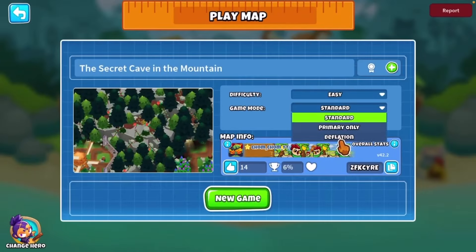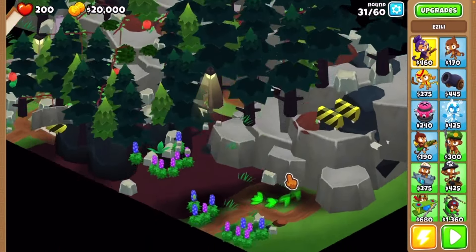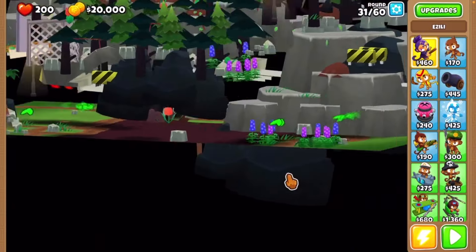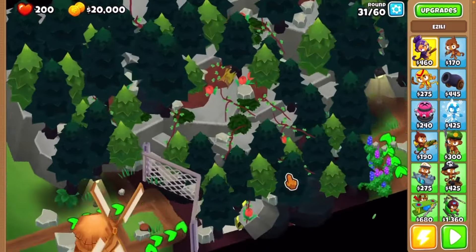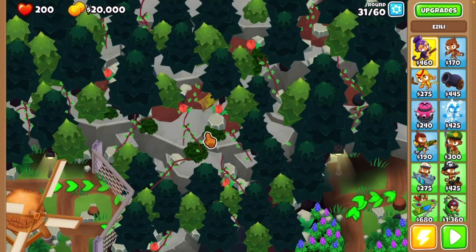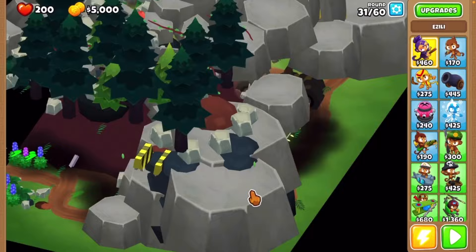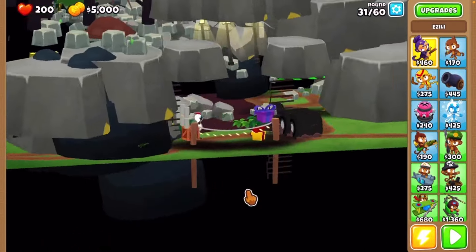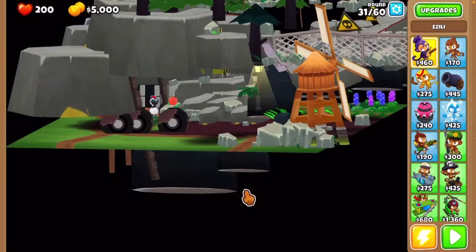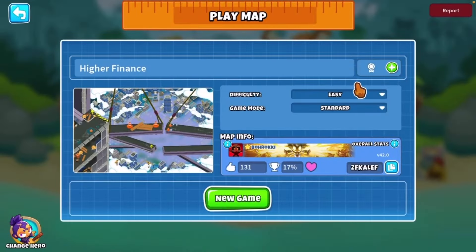Next, we're going to be looking at the Secret Cave. This one's pretty interesting because it's kind of like a cave layered on top — there's all the trees and stuff on top right there. And then when you look underneath, there is this little cave thing in it. When you remove the center right here for $15,000, you reveal the secret cave inside. The inside of the cave is pretty small, but it's a neat little gimmick.